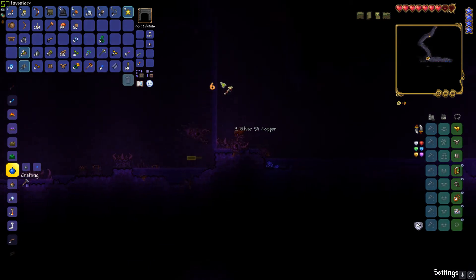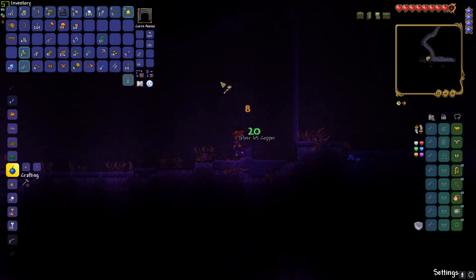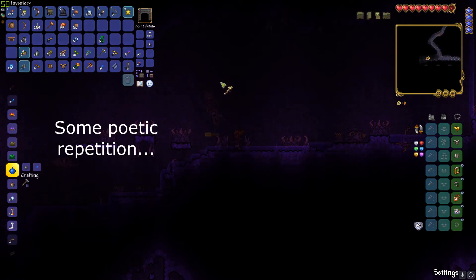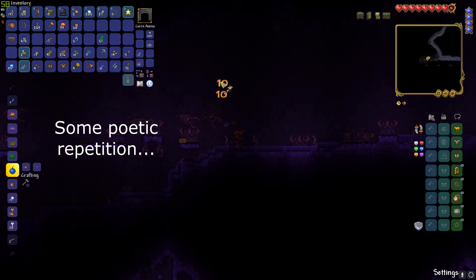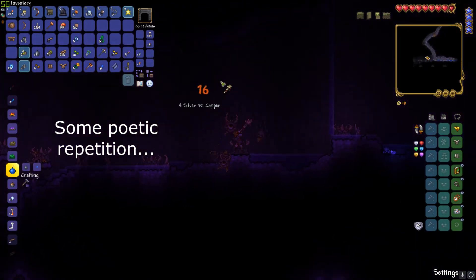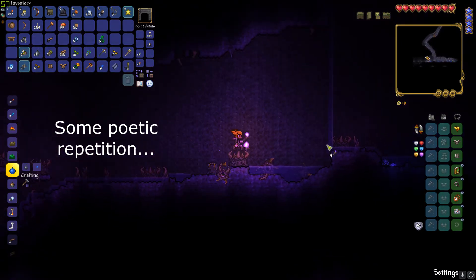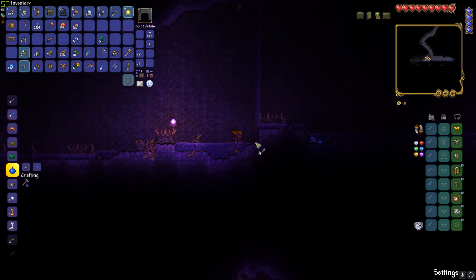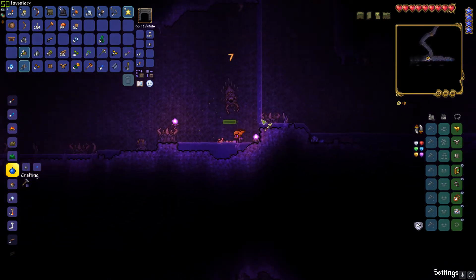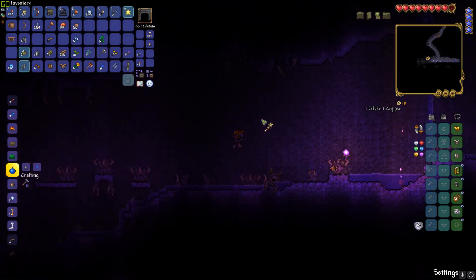How do you even stop Corruption? To stop Corruption you have to get something from the Dryad in the morning. I'm scared those corrupt torches might cause Corruption, so I'm not planting them in the middle of the house. Yeah, they do look quite cool though.